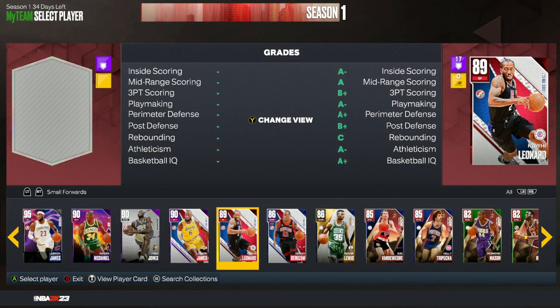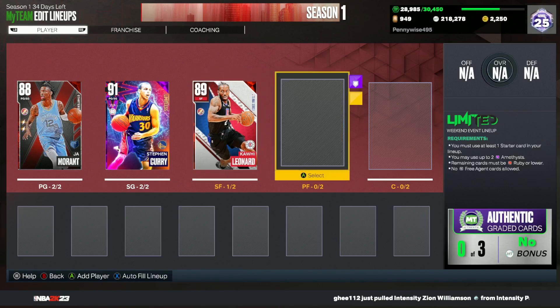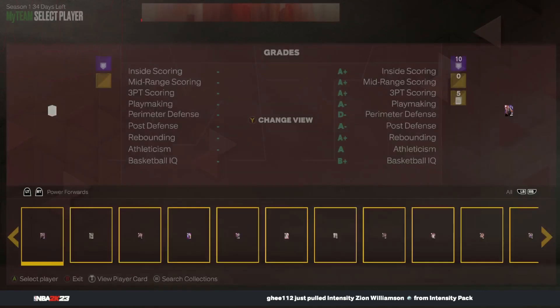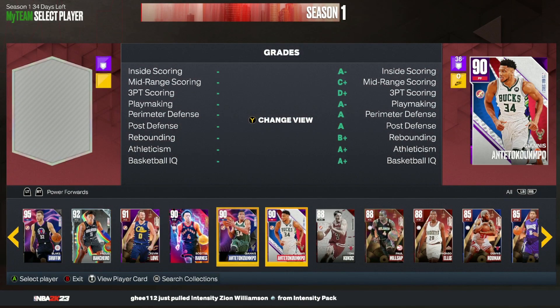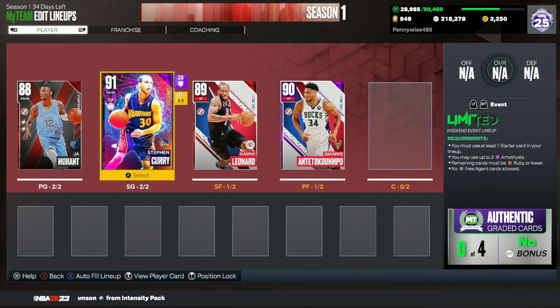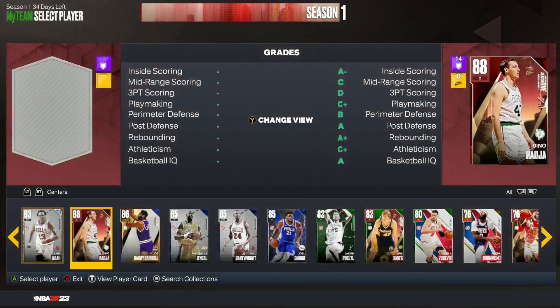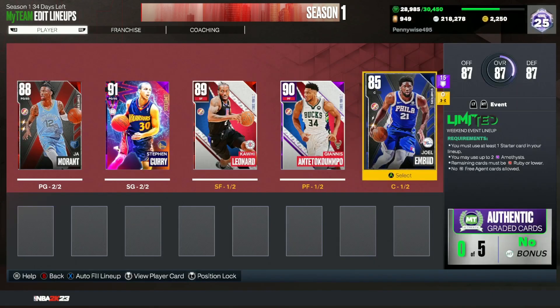For the small forward position, if you have Kawhi Leonard from the token market, he's going to be a nice card to have. For power forward, our second amethyst is going to be amethyst Giannis — I think amethyst Giannis is definitely worthwhile as our two amethyst cards: Giannis and Curry. For your center, use Joel Embiid if you have him upgraded to ruby. Even at sapphire he's still really good, but at ruby he's going to be super nice.